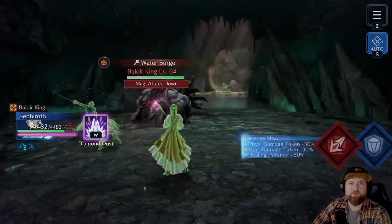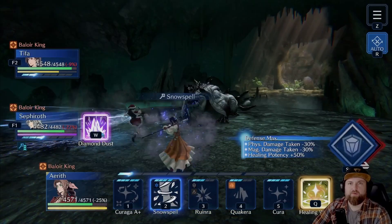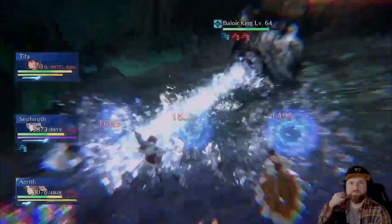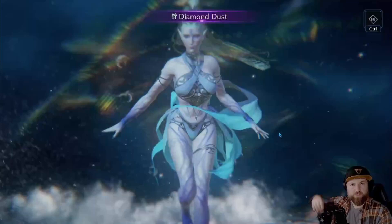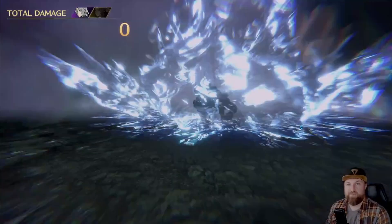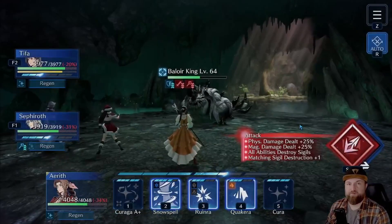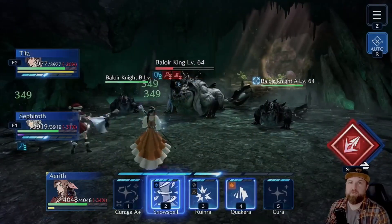I want Aerith to do her Ice Rod on him because I wanted that magic attack down. I didn't end up using it — there we go. Let's get healing. Full heal with regen. Fantastic. And there's the magic down — it didn't hit last time.